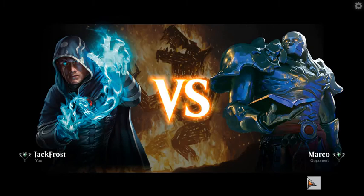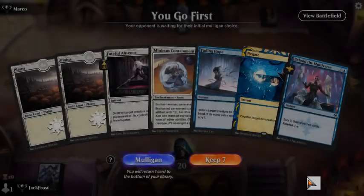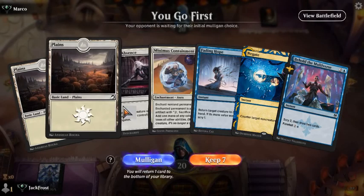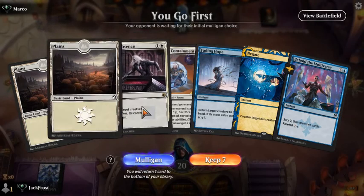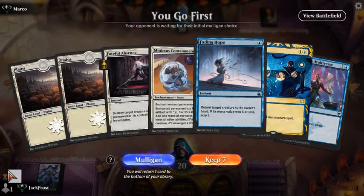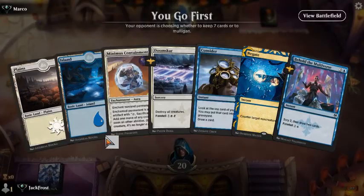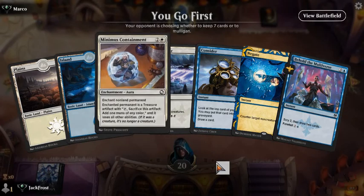We took that first win and now we're up against Marco. Hopefully we can carry on that winning streak. We're going to Mulligan. I thought about keeping because of the Faithful Absence, but without getting any blue, this isn't going to really help us. We got one blue. We got one blue.